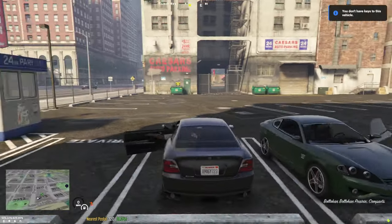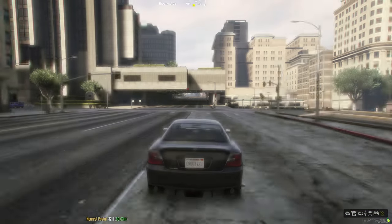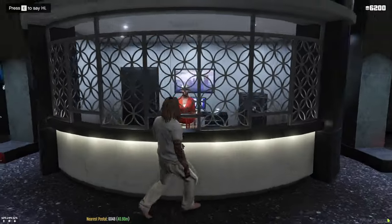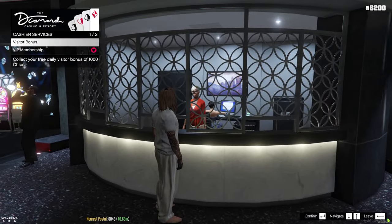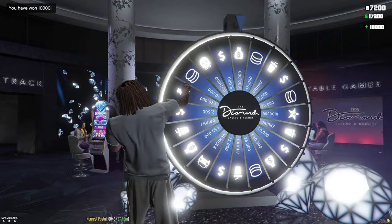Now that you have a car, the most logical place to go is the casino. You'll be able to get $1,000 every single 24-hour period. All you have to do is talk to the front desk lady, and you also get one spin at the wheel. The wheel spin can get you all kinds of different prizes — it's a free way to get money.